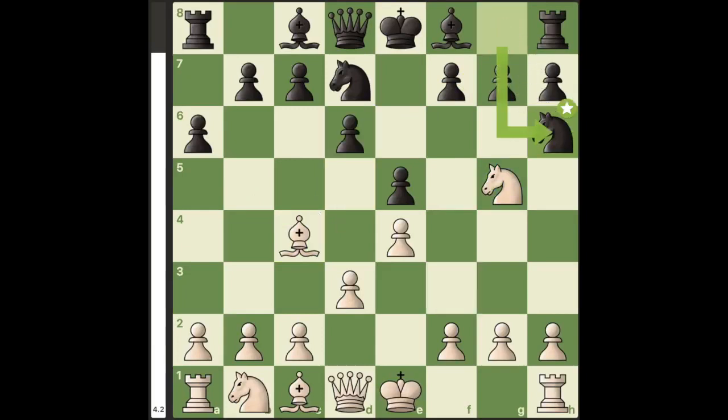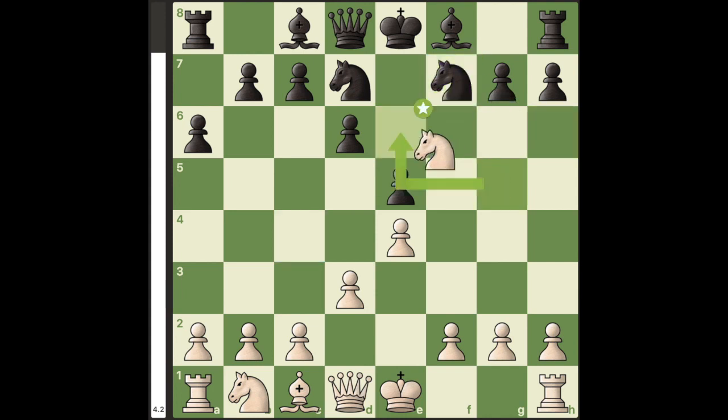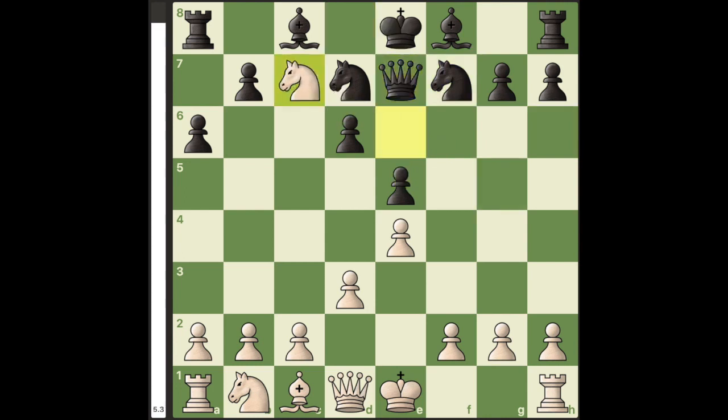So instead, the best defense for black is Knight to h6, and now white plays the move Bishop takes f7. The point is that you've now eliminated the f-pawn, so now you can play Knight to e6. This move attacks the queen,